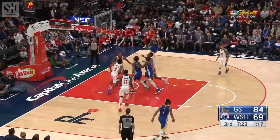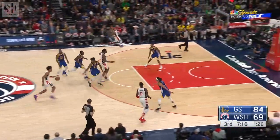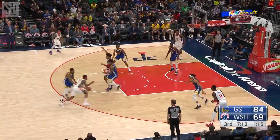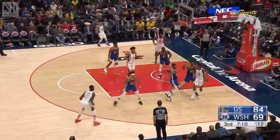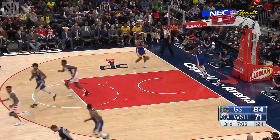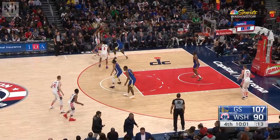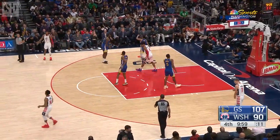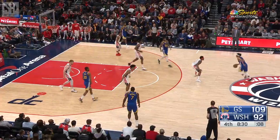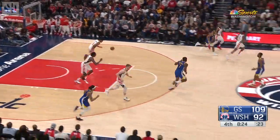He's down by 15, still plenty of time. Draymond Green comes up well short — Hachimura with the rebound. Beal doubled to Hachimura — and Rui Hachimura is in double figures with 11. Hachimura put it on the ground in traffic, maybe got bailed out on a reach-in foul. Evans for three — no. Rebound for Hachimura.